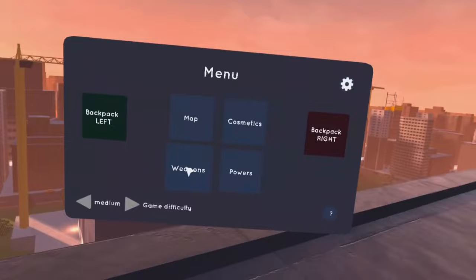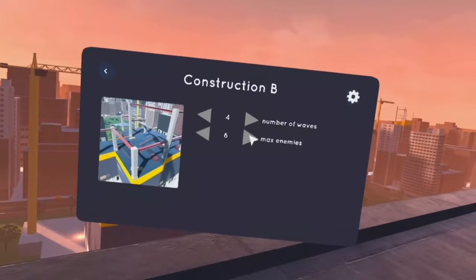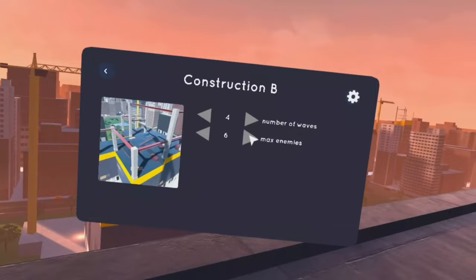From here, make a raid or waves of enemies. Set max enemies to 9 and make the number of waves 4. You only have to do 2 waves though.